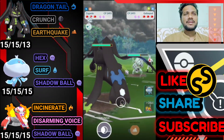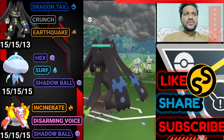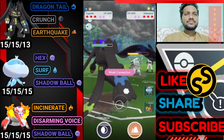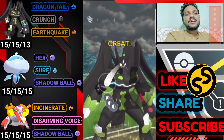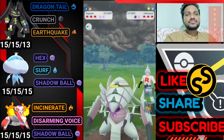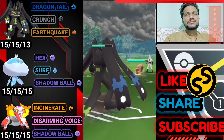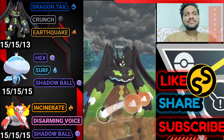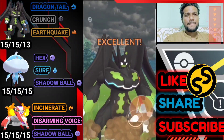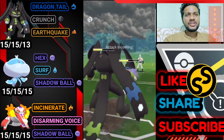Looks like opponent has bad internet connection or something. Liquidation — and yep, it's an Early Release. We almost take out half of Golisopod's health with just Dragon Tail and we have two Crunches ready. Opponent uses a shield. He brings Greedent — just like in the previous match. Body Slam again. Earthquake here — big damage — opponent just lost one shield.